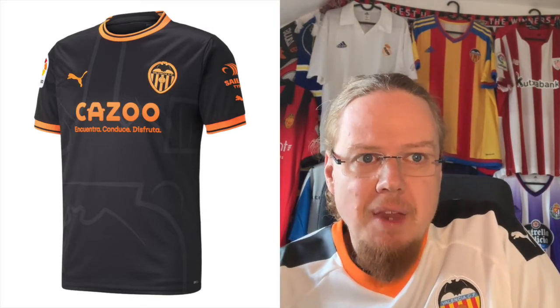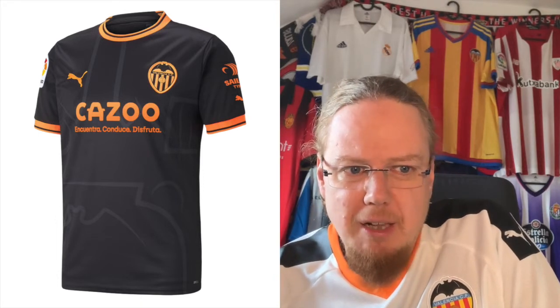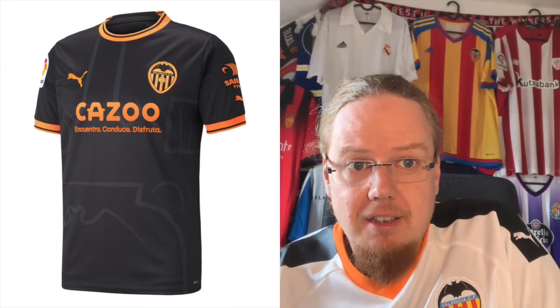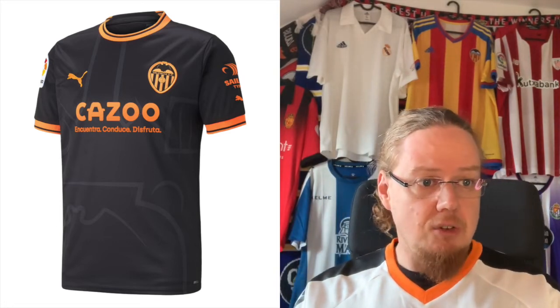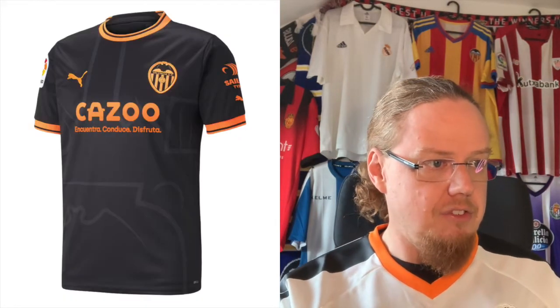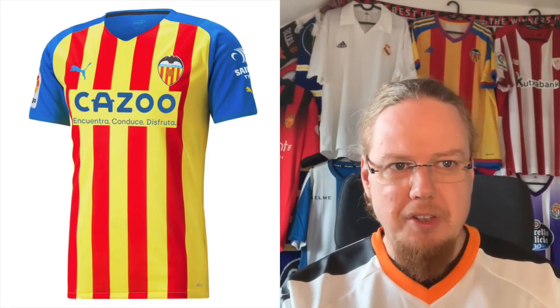The Valencia away jersey — the black and orange somehow does work. There's a little bit of the crest in the pattern as well. Orange has always been a prominent Valencia color, so I've got to say this is one that I do enjoy. I would go for a seven-star rating with this one.